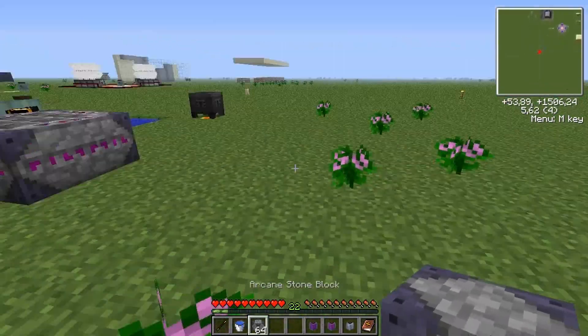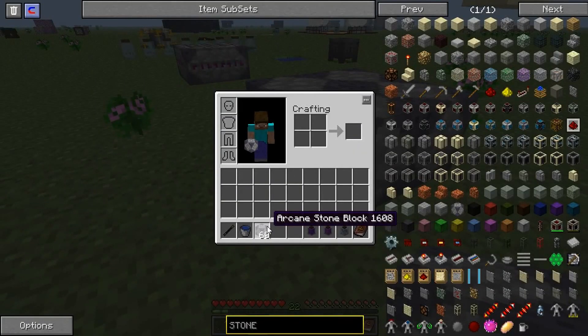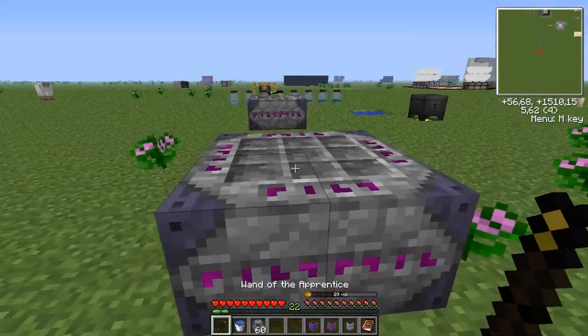First I'm going to show you how to make one. What you need to do is place 4 arcane stone blocks in a square like this and just right-click with your wand. Any wand will do.